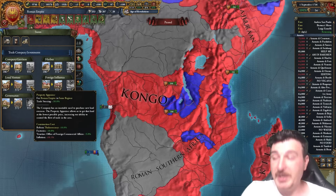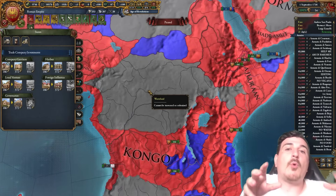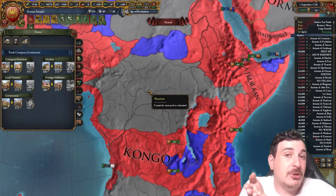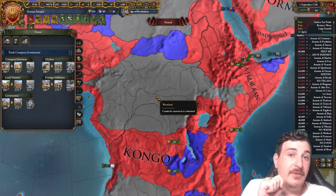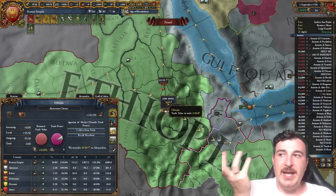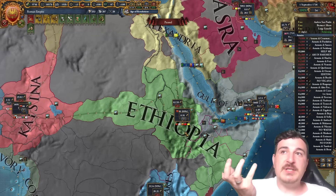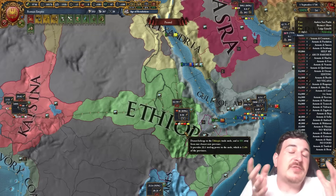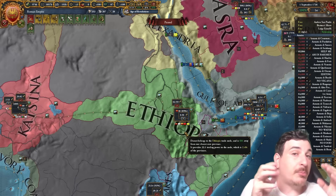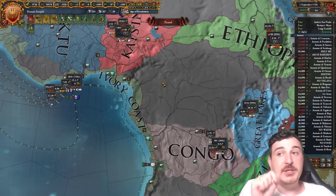The trade steering building is really where it's at, because 50% trade steering means you'll be able to transfer more trade from that area downstream into your main trade node where you're making the big bucks. For example in Ethiopia, our trade company has 89% of the value so we're also getting a merchant. You want to aim for at least 51% of the trade value in every node where you have a presence, because that extra merchant lets you filter more trade into your main nodes.